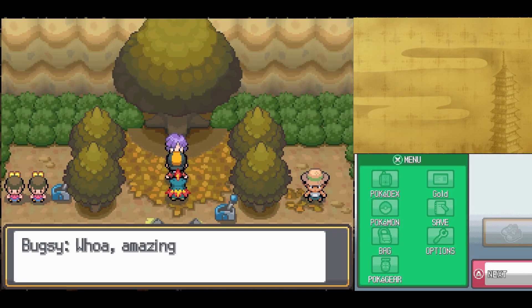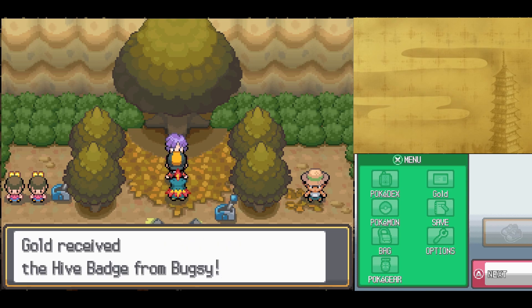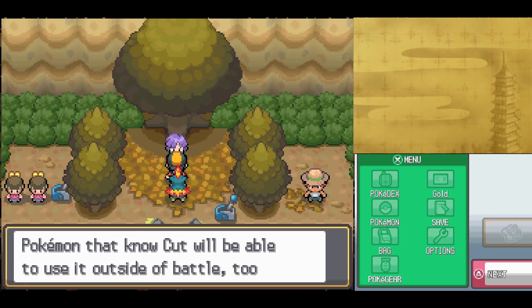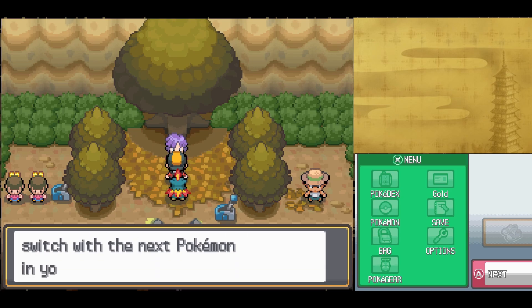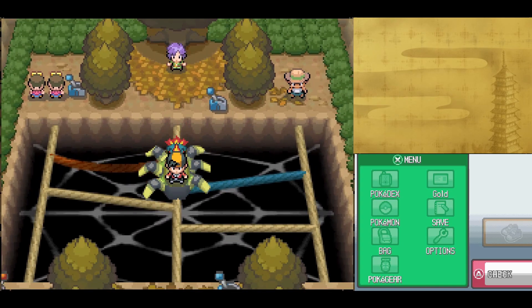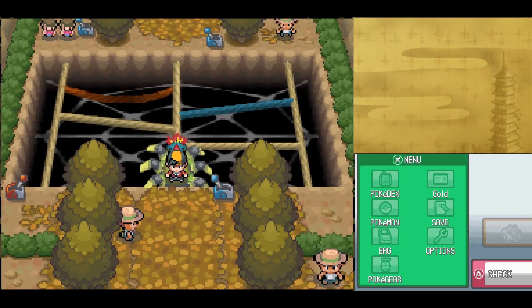Unfortunately, you're weak as hell. 'Amazing! You're an expert on Bug Pokemon! My research isn't complete yet — okay, you win. Take this.' I'm not an expert on Bug-type Pokemon, I just have a Fire-type. The Hive Badge makes Pokemon up to level 30 obey you, even traded ones, and lets Pokemon use Cut outside of battle. We also get TM89 U-Turn, which lets your Pokemon attack then switch out. Quite the easy second gym leader — hopefully the next one isn't as easy.